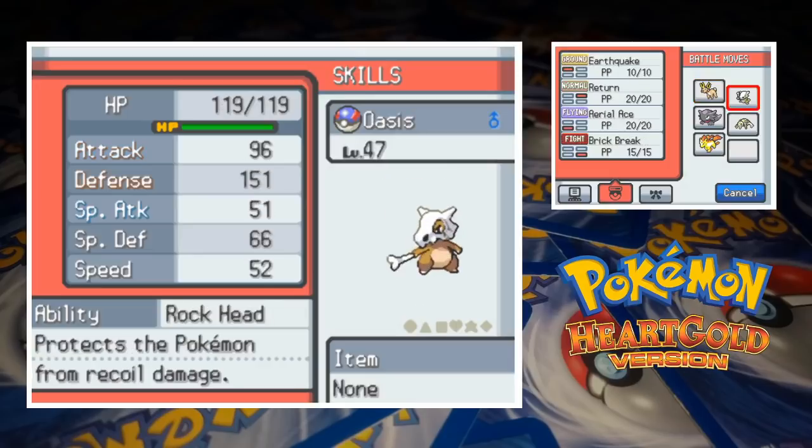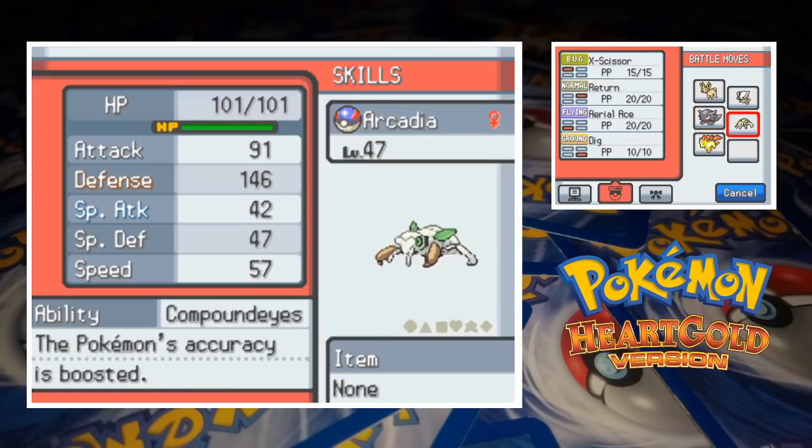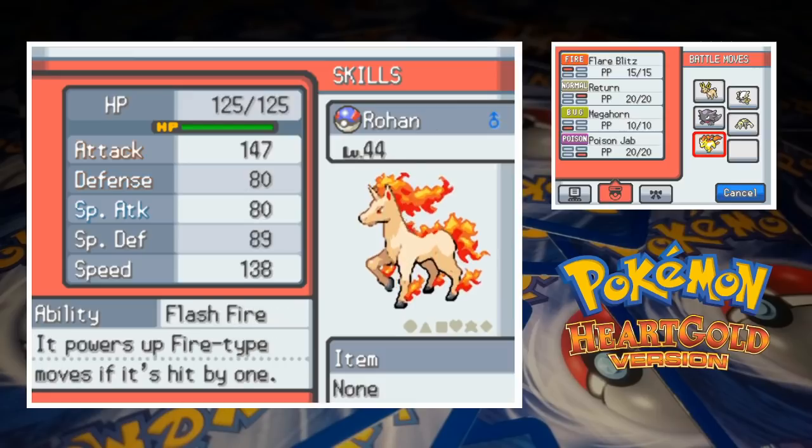Oasis the Cubone's a few levels lower at 47, and he's got Earthquake, Return, Aerial Ace and Brick Break. Remus the Haunter is also at 47, and his moveset's made up of Shadow Ball, Confuse Ray, Hidden Power and Sludge Bomb. Arcadia the Nincada is our third level 47, and she's got X-Scissor, Return, Aerial Ace and Dig. Finally, we've got Rohan the Rapidash who's at level 44, and his moveset's made up of Flare Blitz, Return, Megahorn and Poison Jab. Alright, I'm feeling good about this team, let's give this a try.